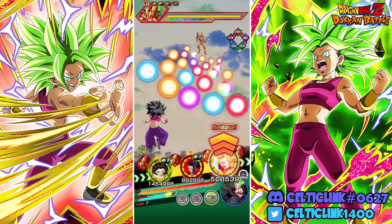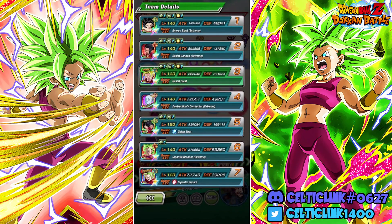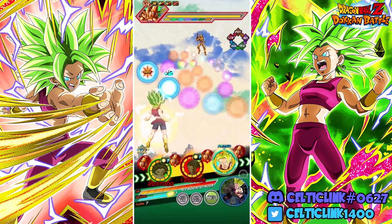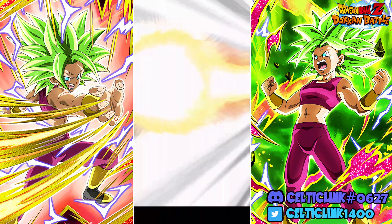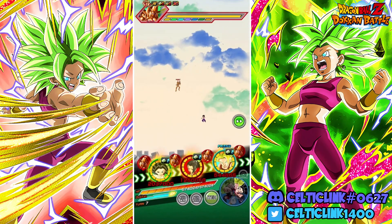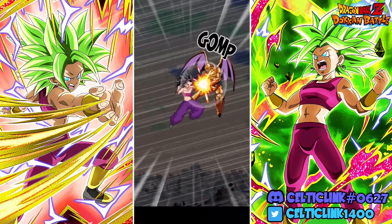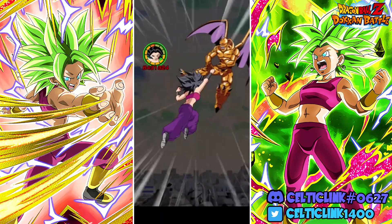Let's go ahead and transform the Kale here. We are over 500k defense — it's not a whole lot, but it is kind of a lot when you consider that we've got guaranteed dodge here, more or less. It's not fully guaranteed but we're close enough where we're not going to have to worry. Here's a super — there we go, we get the dodge. Get the dodge — more dodges. Perfect. Loving it here. So on a full Peppy Gals Universe 6 team, she can't be touched.